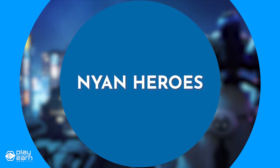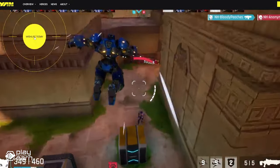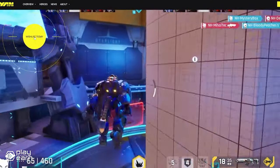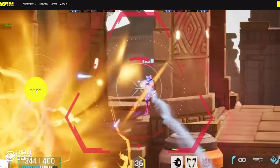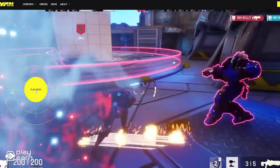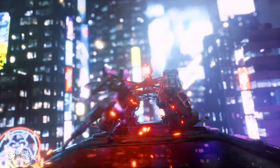The first game on our list is Nian Heroes. Nian Heroes is an action-adventure shooter game being built on Solana. In this game, players use their cats to fight with others in the Battle Dome. By using their cats with a vehicle in the game called Guardian Mechs, players can go head-to-head with others in a Battle Royale arena for a chance at rewards. You can team up with friends or join random players to dominate the arena.